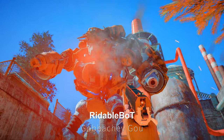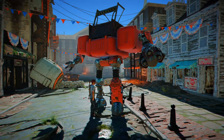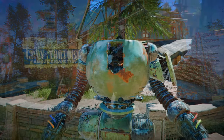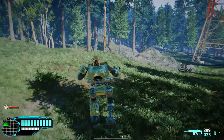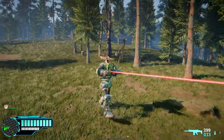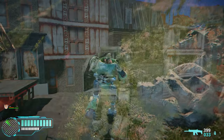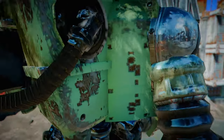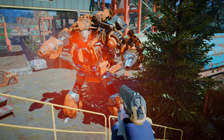The final mod I'd like to introduce is Rideable Bot. This mod adds large robots to Fallout 4 and allows you to ride them. These large robots can be customized at the robot workbench, and occasionally you'll see enemies or Diamond City Guards riding these robots. Players can also board and control these robots, making it quite a surprising mod. The ride feel is not bad, and it seems a lot of effort has been put into keeping the design in line with that of the Automatron. Occasionally, enemies appear riding these giant robots, which could make Fallout more vibrant.